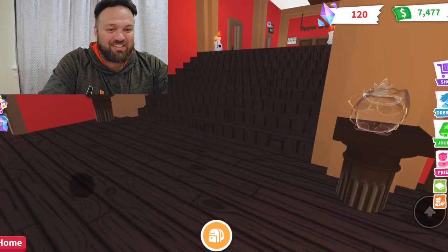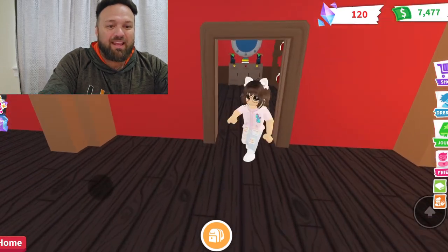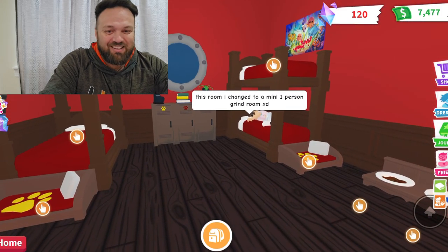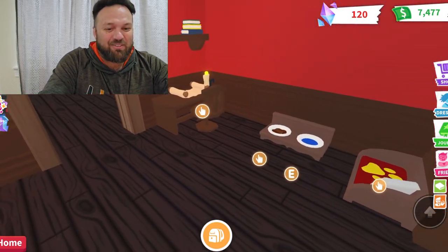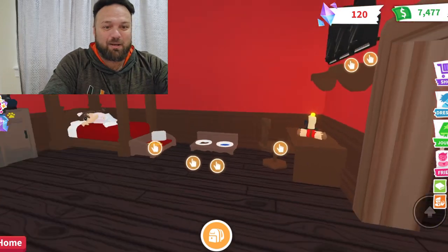All right, let's keep going and see what's in here. This is like the crew quarters. The room I changed to a mini one-person grind room. They made it like a one-person crew quarter grind room. That way it's like one person with two pets or three pets, or with the two pets and a babel.